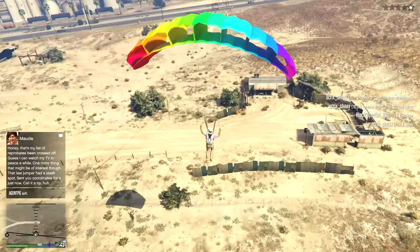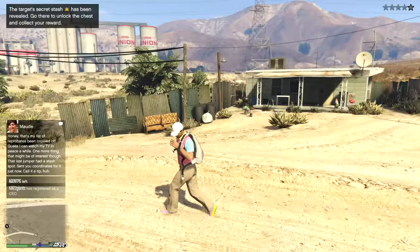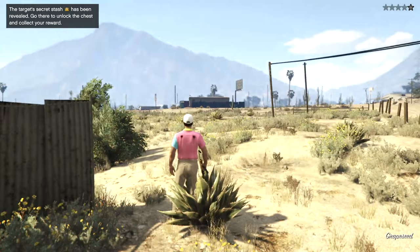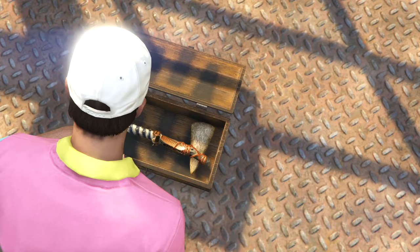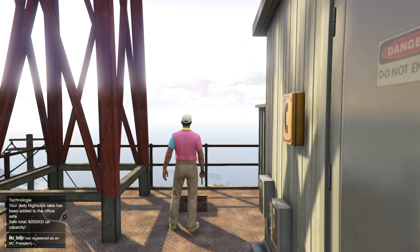After doing five you get a message saying there is a secret stash which now appears on the map - this is where we get our stone hatchet. It's over here by the Altruist village. There it is - you see that stone chest by the marker. Trigger the little cutscene, open the chest, and we have finally got it - our reward, the stone hatchet, the unique melee weapon.